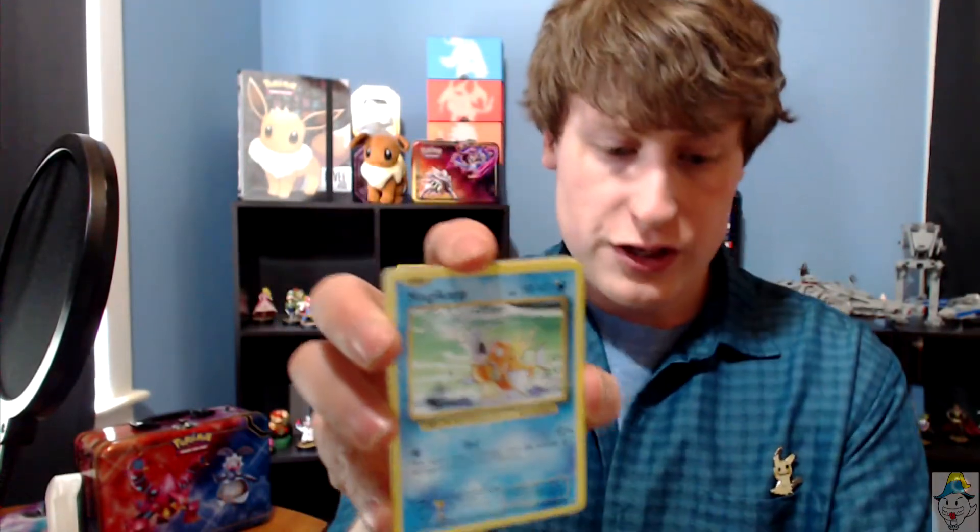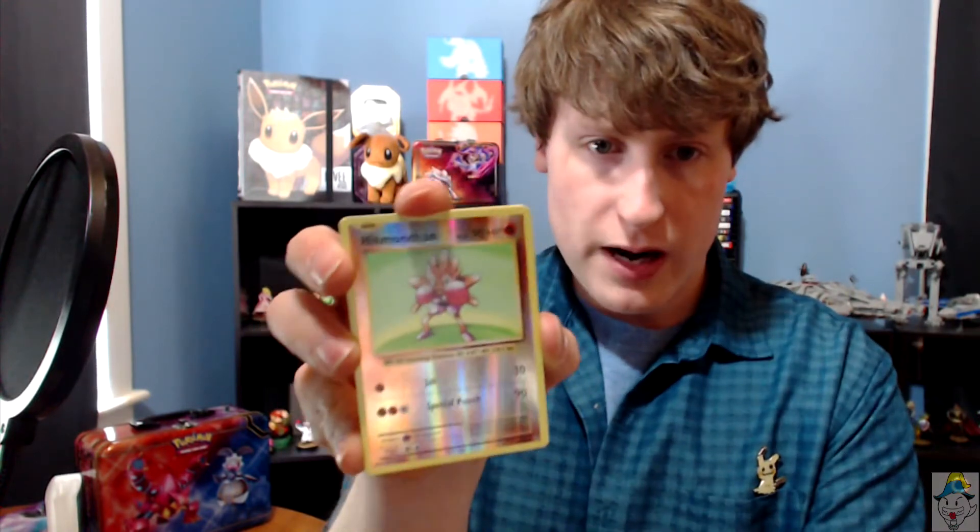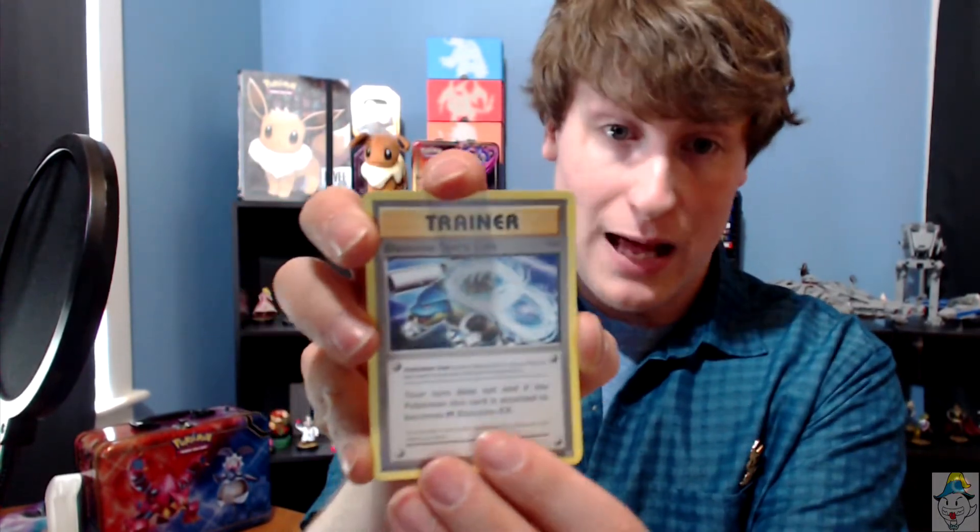We got ourselves a Dark Energy, a Magikarp, a Weedle, an Electabuzz — who used to be rare, I confirmed that, he used to be a rare — a shiny Hitmonchan, and an Energy Retrieval. And Arcanine. Got plenty of Arcanines. I love Arcanine. A Pidgeot Spirit Link and a Blastoise Spirit Link. Very fun.